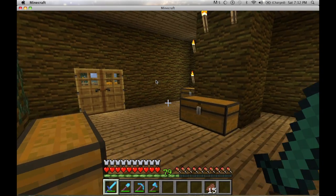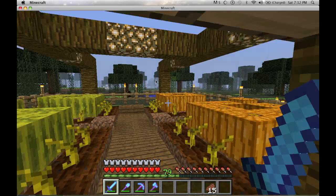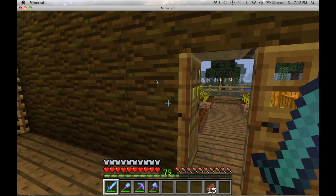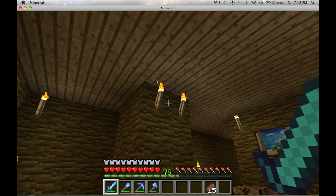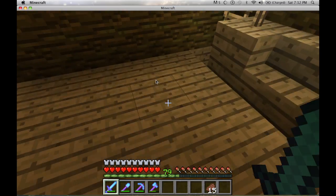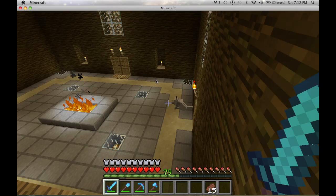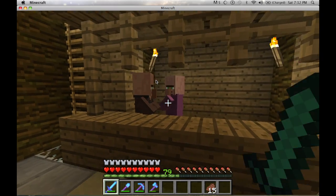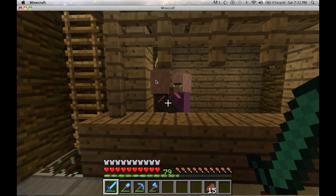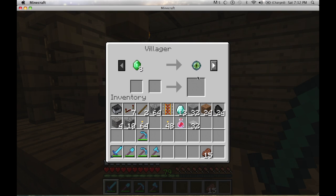Here's the first floor of my treehouse. Right out here we have my pumpkin and melon farm, nicely lit up so they grow during the dark. Then we come down here — this is my main area. I have my dog and my cat. I have my villager kiosk. I managed to get these villagers down here and trap them, so for the rest of their lives they will have to sell me whatever they have. Mwahaha.